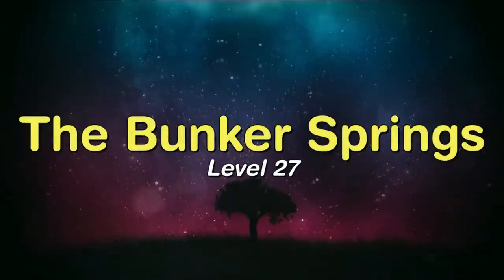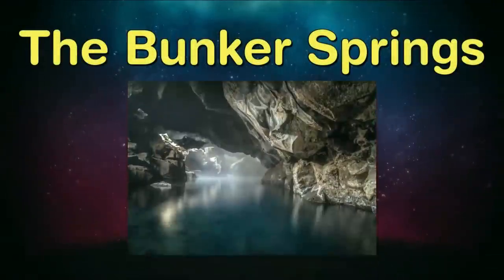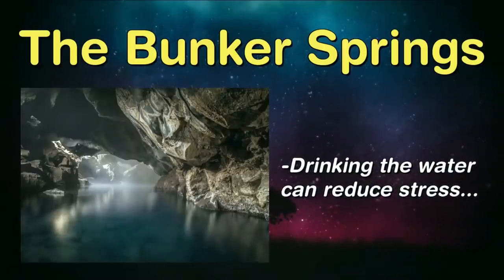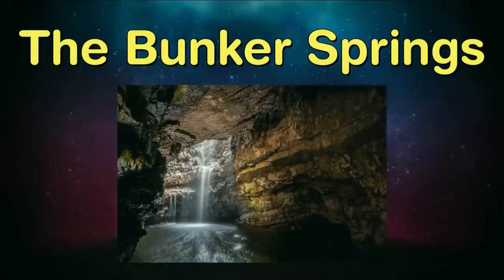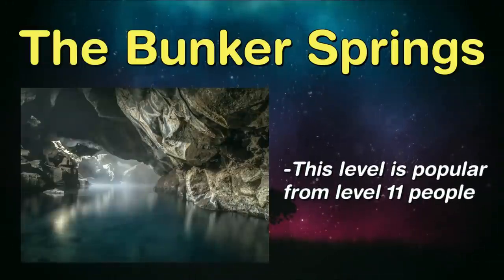Level 27, called The Bunker Springs, is classified as Class 0 and is a very peaceful but kind of small level. The actual level itself is infinite, but the accessible parts are pretty small at around 200 feet or 18.6 meters. The area you can visit is a huge hot spring full of very mineral-rich water. Some people have taken a drink of the water and say it makes you feel really calm, empty-headed, and like your stress is completely gone — and they even get more energy. The water temperature hovers at about 90 degrees Fahrenheit or 32.2 degrees Celsius, about what a typical hot tub is set to. This level is pretty popular among people on Level 11 specifically, since you can get to it really easily from there.